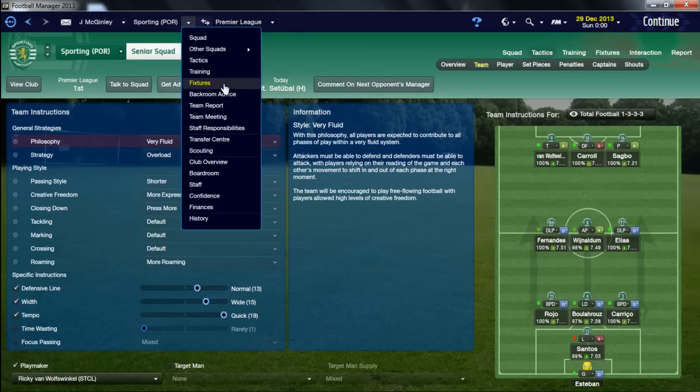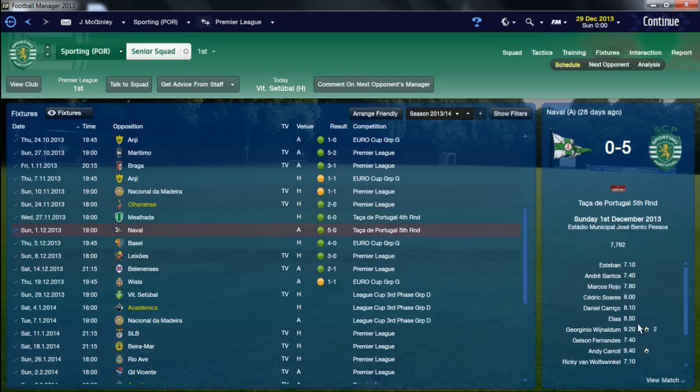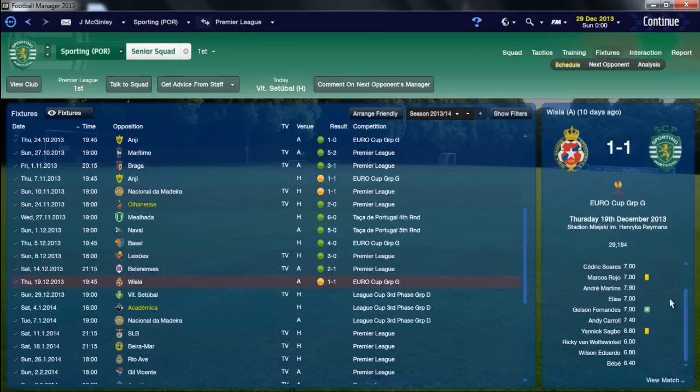Back to the fixtures - these are the games where I tried the new tactic. We've won 6-0, 5-0, 4-0, 3-0, 2-1 and drew 1-0. The most interesting thing is Andy Carroll playing the defensive forward role is absolutely raking in goals with this new tactic - he scored four in the first game, with Van Wolfwinkel and Carrillo also contributing. Then Wijnaldum got two, Carroll one, and two for Sagbo. Next match Elias got one, Van Wolfwinkel got two. Then Carroll and Bebe got one each. Against Whistler it was an own goal.